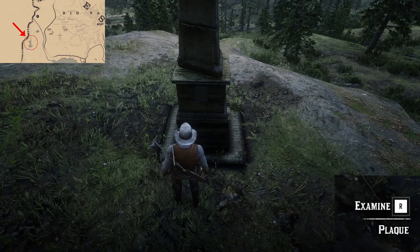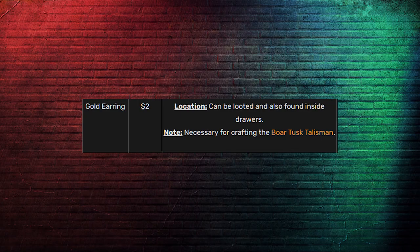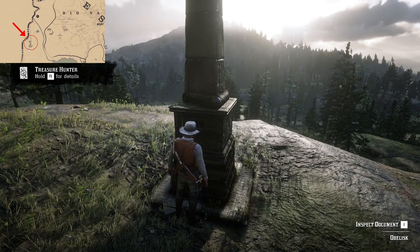Once you are done with that, get to the eastern side of the obelisk and a prompt will show up telling you to examine a plaque. Once you do, you will find a gold ring which you could sell for $2. More importantly, you'll get your hands onto the first treasure map for the landmarks treasure hunt.